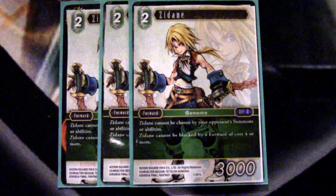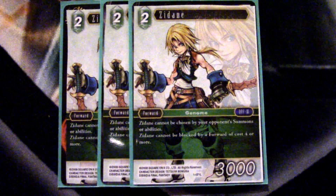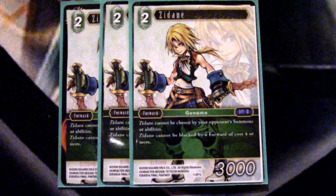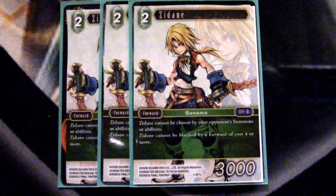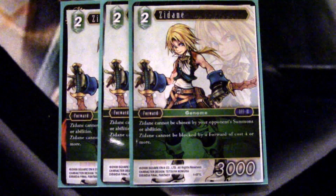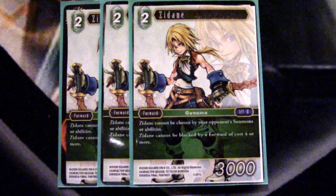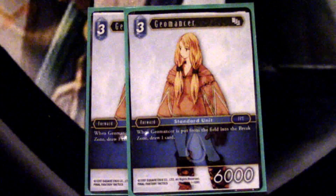First up we have Zidane — this is kind of an auto three-of. Water didn't have a lot of value forwards, but Zidane is just an all-around great card. He cannot be targeted by your opponent's spells or abilities, which makes him very hard to remove. What's really great is he cannot be blocked by forwards of cost four or more, so in the late game when they're playing bigger threats like Light Cloud, they just won't be able to block Zidane. It's a great way to chip damage and it has certainly won me quite a few games in testing.